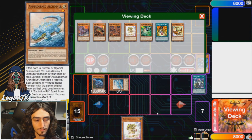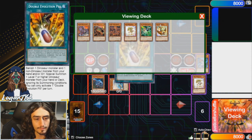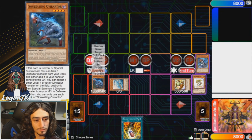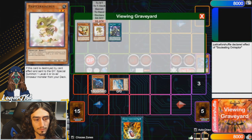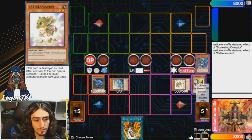Activate the effect of Misc, pitch itself to summon Animadorn by banishing it. Animadorn's effect pops a Dino from hand or field to add Double Evolution Pill to your hand. Note: if you're under Droll or don't have Double Evolution Pill in deck, you cannot resolve this card. Pop the Baby, add Double Evo, then use the Baby's effect in the graveyard. From deck you want to summon Petite Pteradon. Then use Oviraptor's effect, sending Petite Pteradon to special summon out the Baby Sarasaurus.